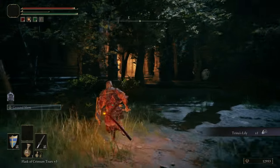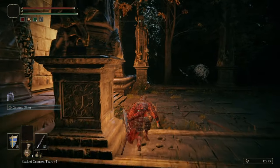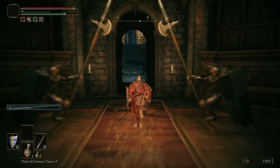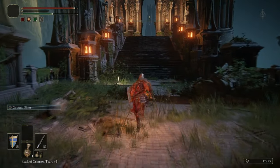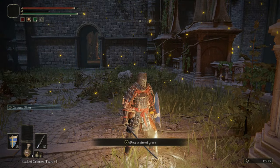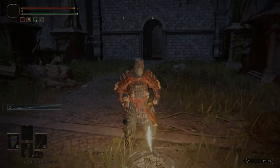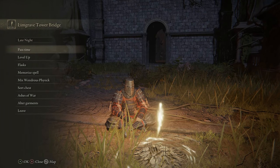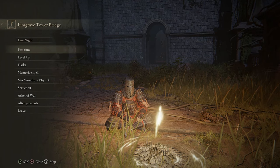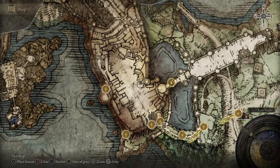A tough enemy coming up — the Lion Guardian. They'll tend to drop a Smithing Stone, Beast Blood, and similar items. We're not fighting that yet, just grabbing this grace. We also picked up a Trina's Lily — they eventually become a good crafting item, one of the few relevant ones, so pick them up. They're useful for anything involving sleep.